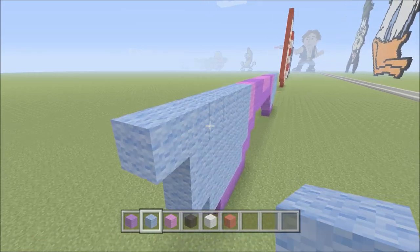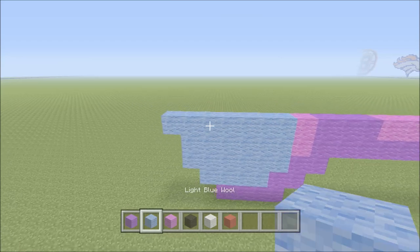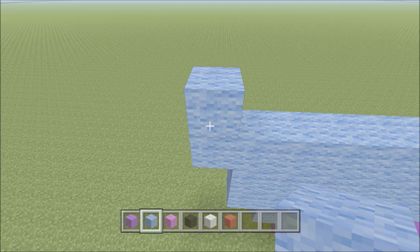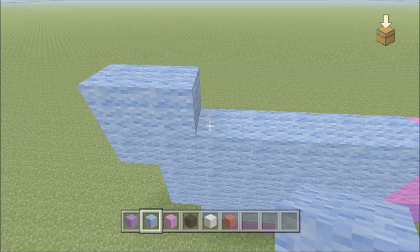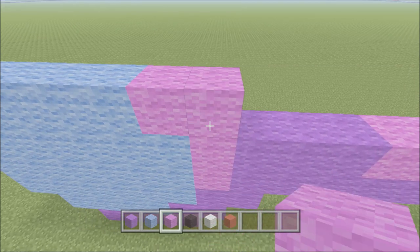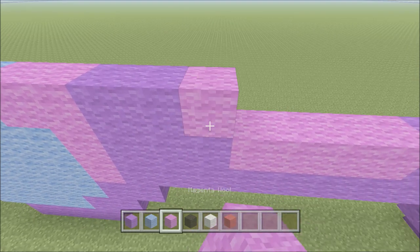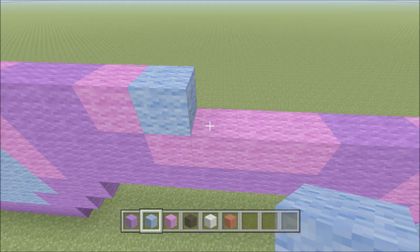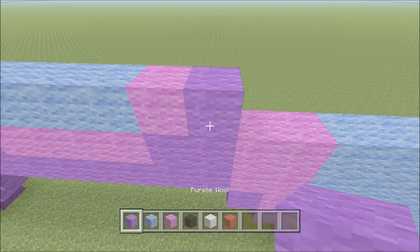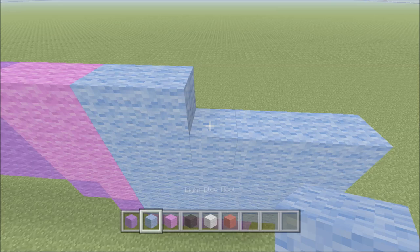This is what we're looking like so far — we can't really tell much yet. Move up on the left-hand side, directly above the outside left light blue block, add one light blue. To the right add five light blue, then two magenta, two purple, one magenta, four light blue, one magenta, one purple, two magenta, and six blocks of light blue.